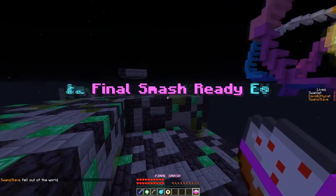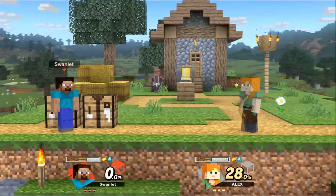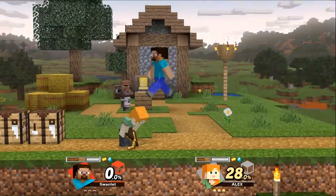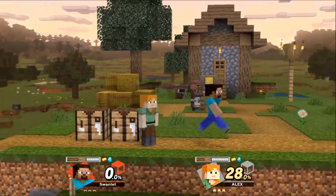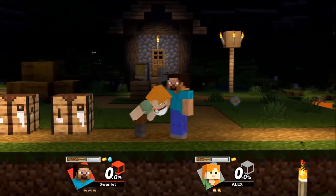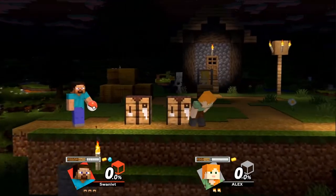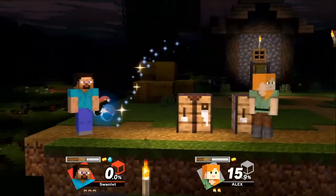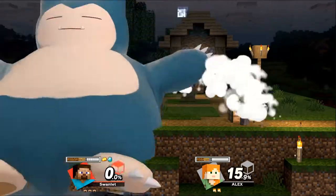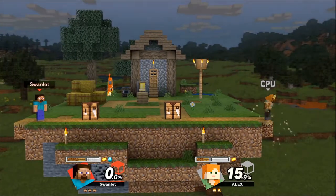I got my final smash. Back to Smash Brothers - you can see the final item. I made that item in Minecraft. Now let's see what I get. I first thought that magma block was the item. A Pokeball! Whatever Pokemon comes out of this Pokeball I'm gonna make. Let's see what Pokemon we get. Oh - Snorlax!